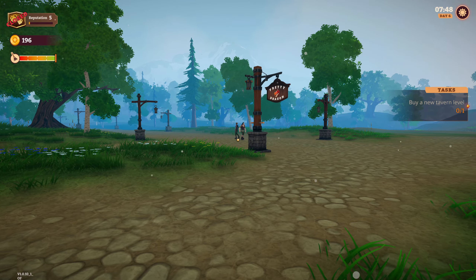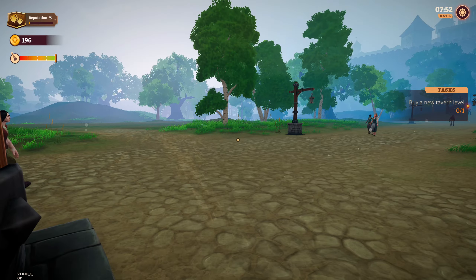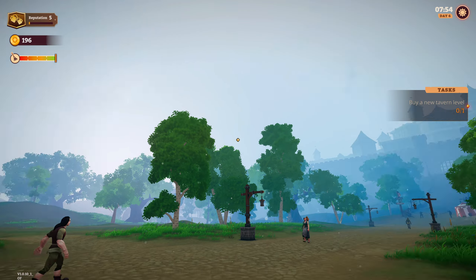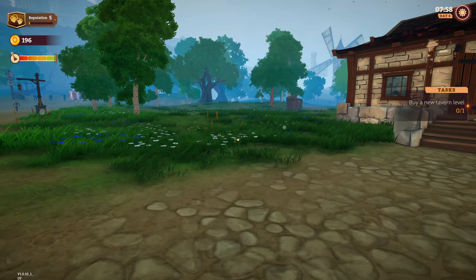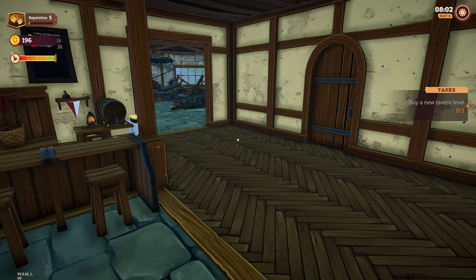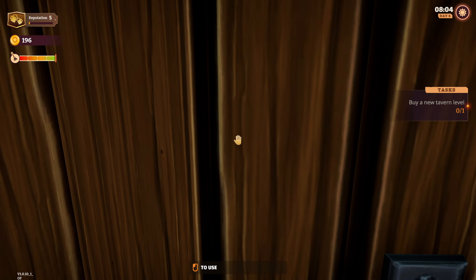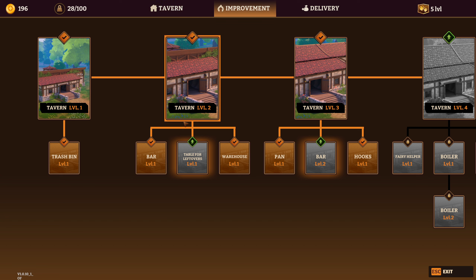Greetings, welcome back to Tavern Manager Simulator. We're going to open this straight up, it's like almost 8 a.m. First customer coming in — great, we need cash. That's basically what we need. We've got this one to buy, I think, and this one to buy.